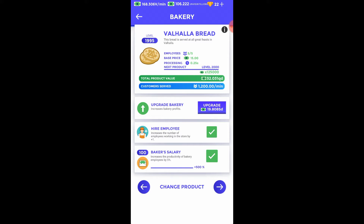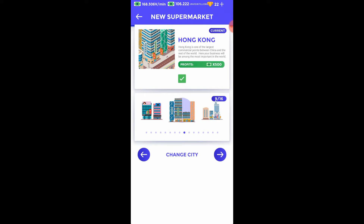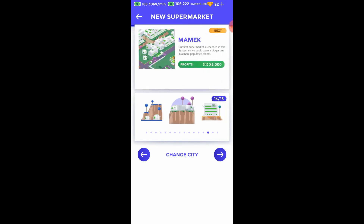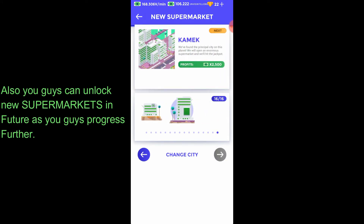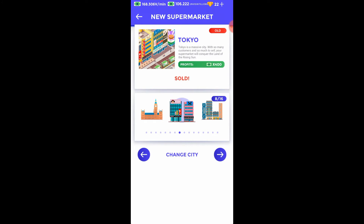The total product value will be multiplied by 125,000 and it will give me a lot of money for my next store. The next store — it allows me to open a new supermarket. Right now we are in Hong Kong and the next one is New York, after that there are the Moon, Mars, and so on. In total there are 16 supermarkets and I have opened 8.